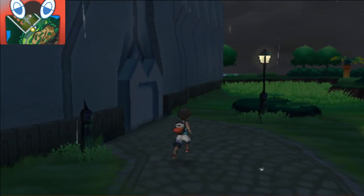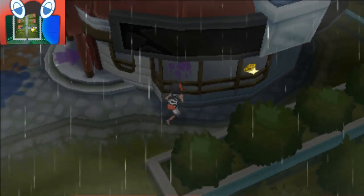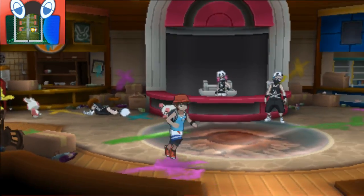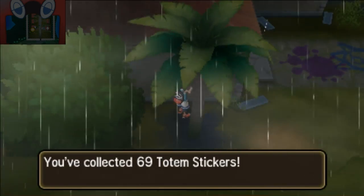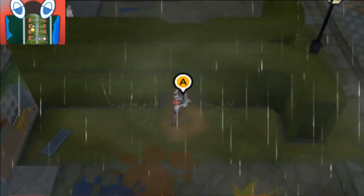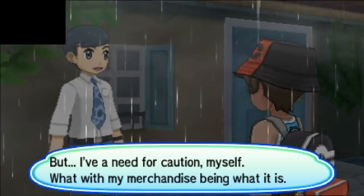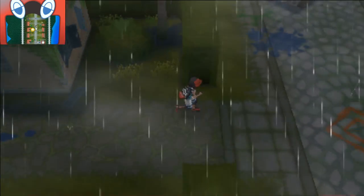We found all the ones outside of the base of Po Town. As you can see there will be some in the Pokemon Center as well, so make sure to go to the Pokemon Center. There will be another one there. There's plenty more along the journey. Go over here across the street - there will be another one there as you can see. There's a Team Skull member here. No thanks, I don't want to battle. Let's go ahead and continue finding them.